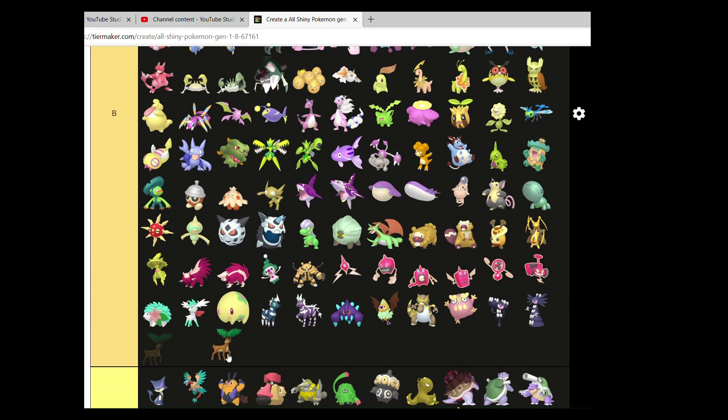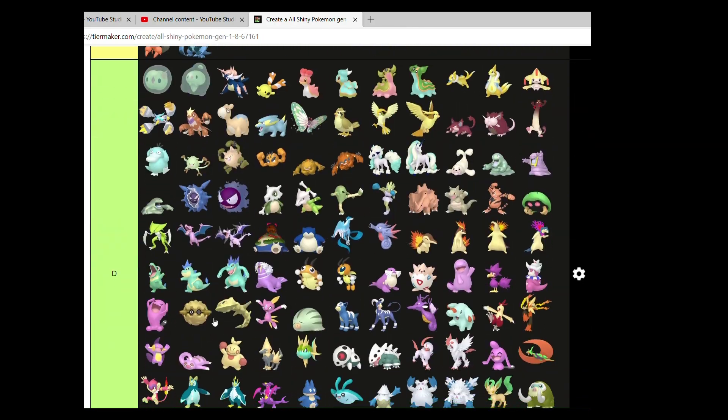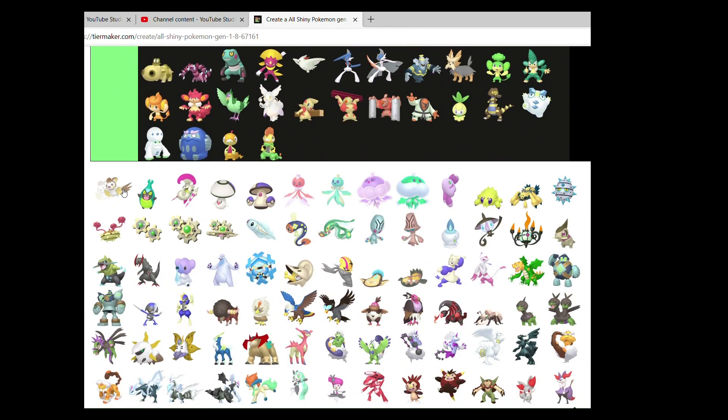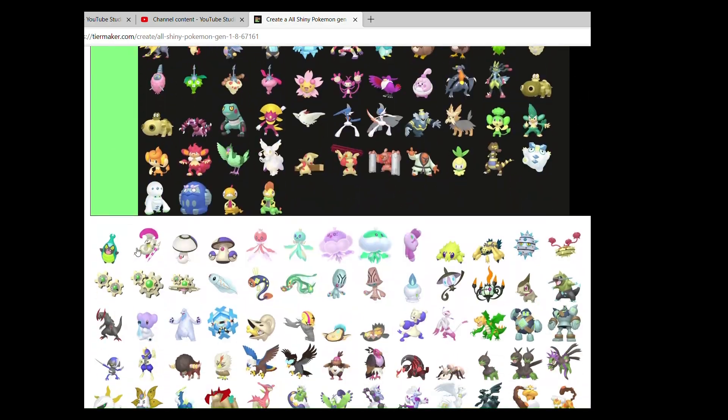Sawsbuck isn't all too great but I think it's a lot better than Deerling. Emolga is okay — not great, not terrible.